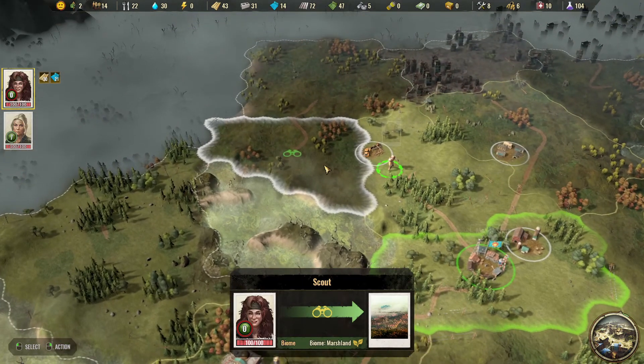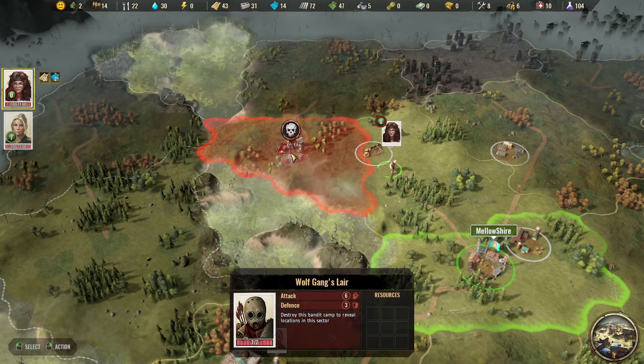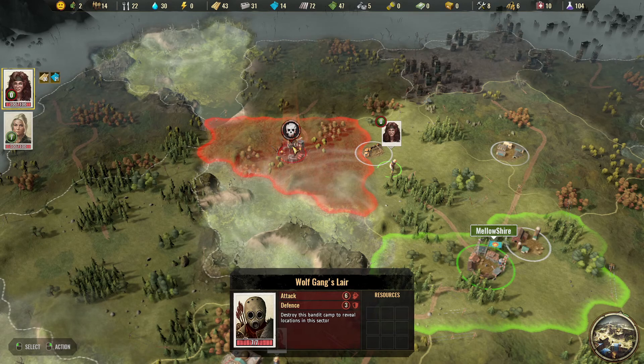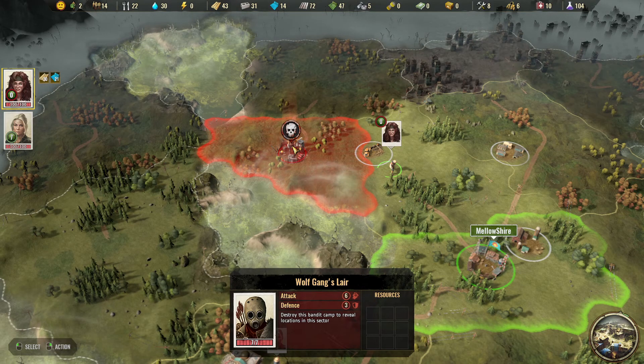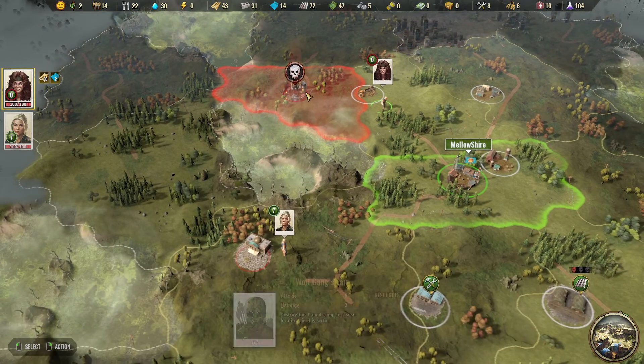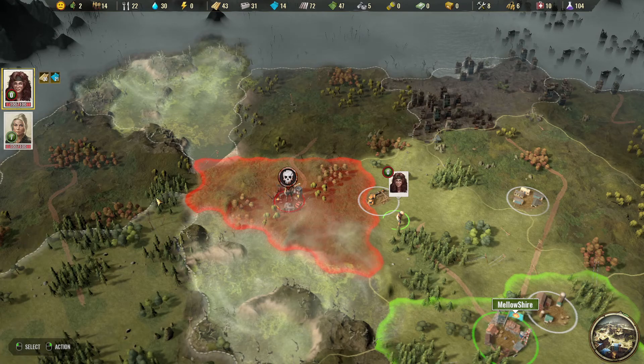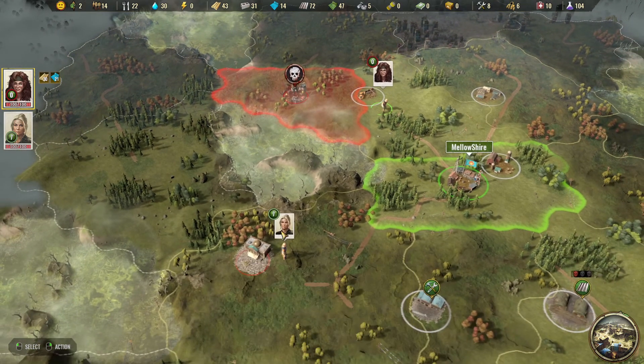Let's have her check this next area. Oh, there's another bandit here. They actually have some defense, but she's got three attacks, so it's probably good that I send her. I don't see if there's any resources there yet, so I don't know. 'Destroy the bandit camp to reveal locations in this sector.' So maybe if we attack him and take him out, it'll actually reveal the surrounding areas. I'm not sure how that works yet.